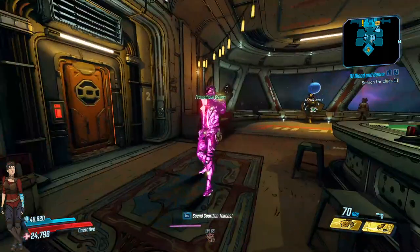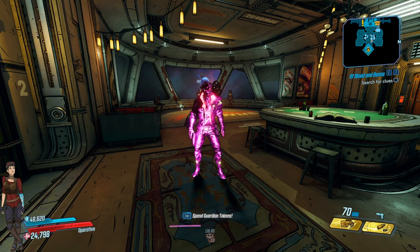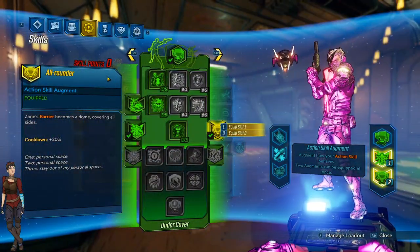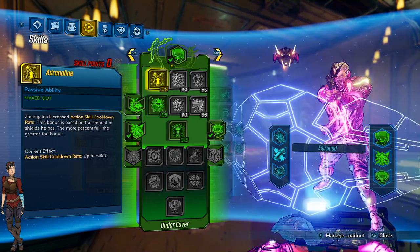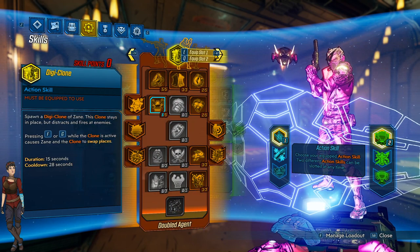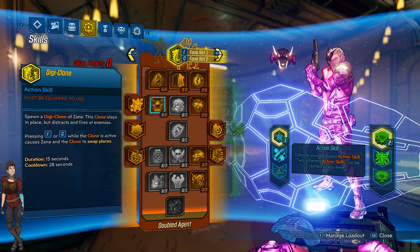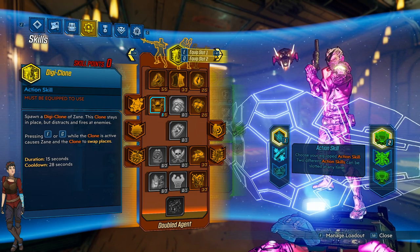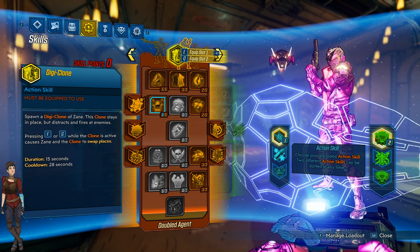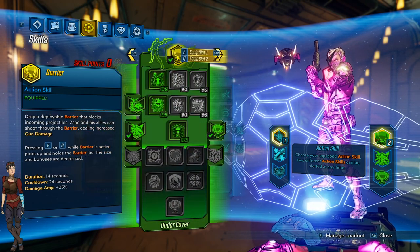First up, let's start with Zane. Zane is the gadget man, or the Operative as many know him. He has access to a barrier, a drone, and a clone which can digi-swap between himself. In terms of play style, Zane is all about speed, damage, and he has a ton of survivability when using his barrier.